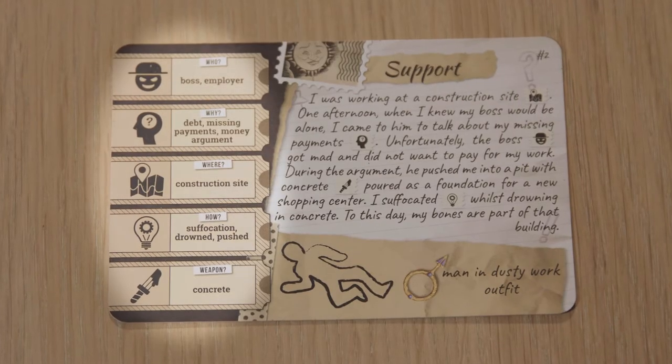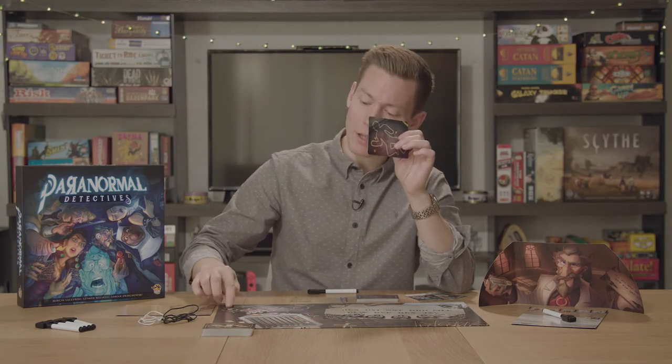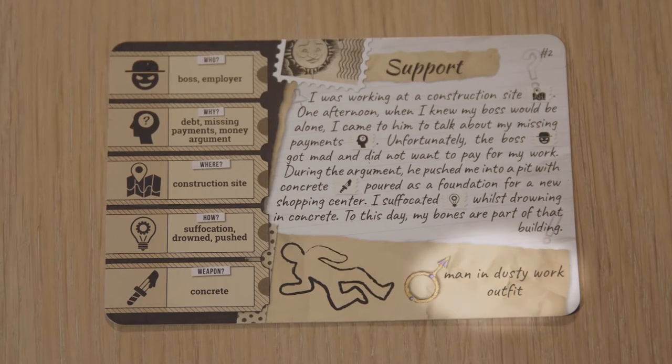Before beginning the game, the ghost takes their story card and reads it quietly to themselves to understand the five key details of their death. They then take the wound markers and place them on both the gender and the body as shown on the card. They then read the bottom right of the card out loud to the rest of the group to begin the game. On to gameplay.